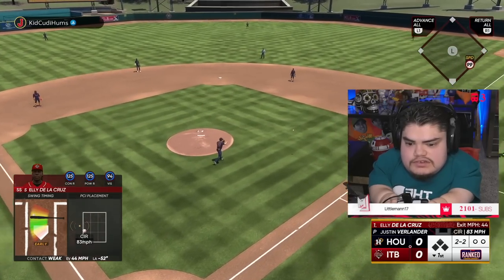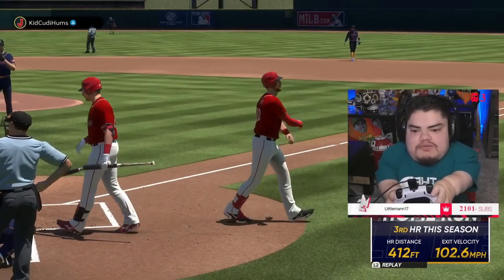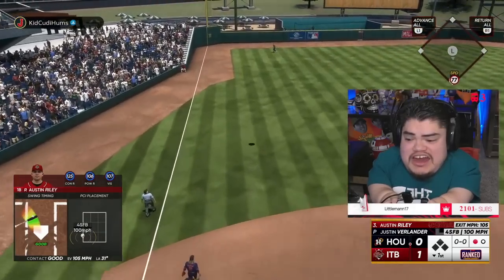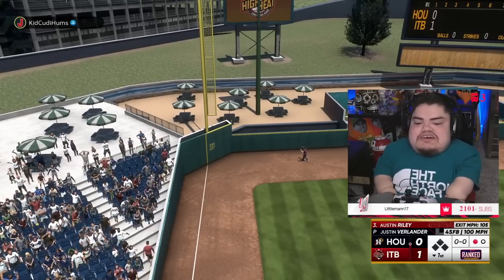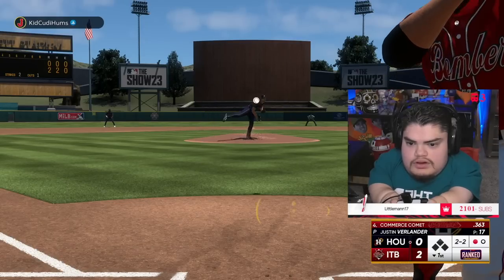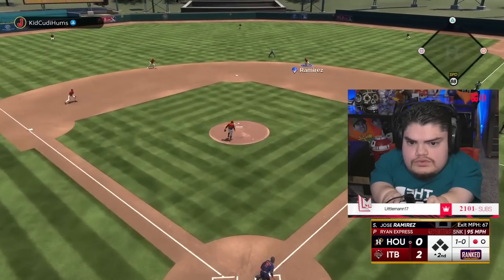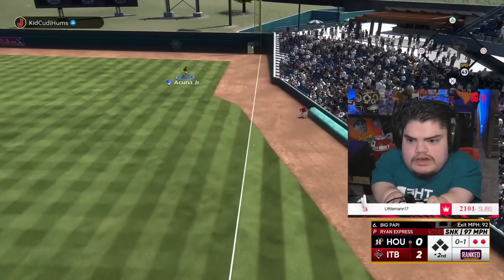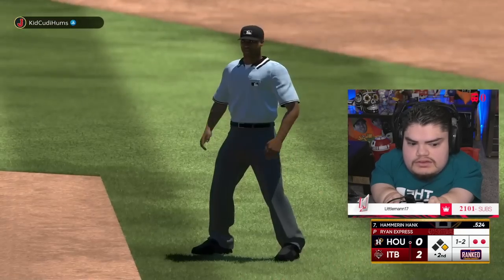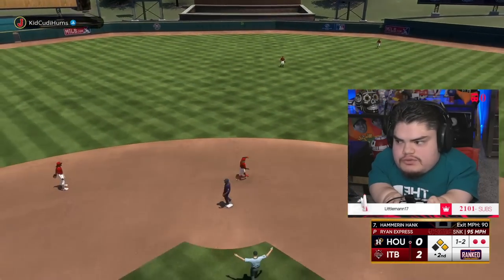That was a disgusting pitch. King Tuck — let's go baby, beautiful swing! Austin — let's go! He tried to sneak a fastball by Austin and Austin said do not do that. I suck — that was a good pitch though. Jose, Jose — yes sir! Oh, that was so weak. Brian — oh okay.